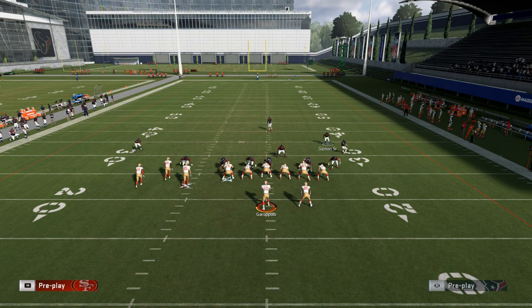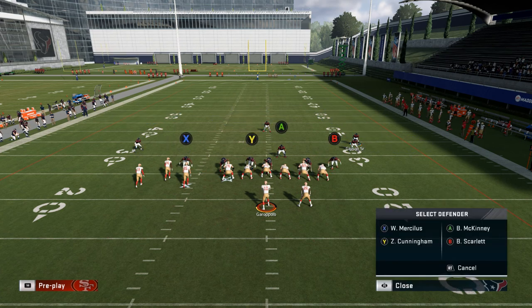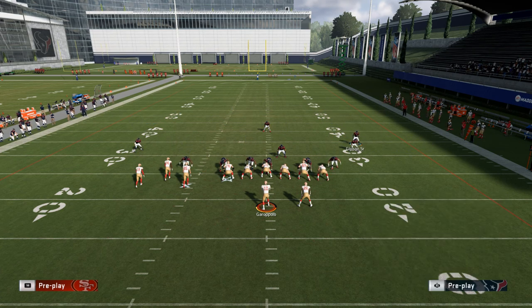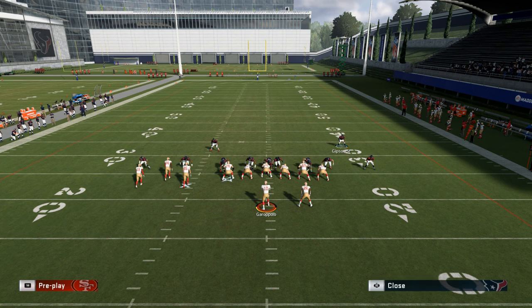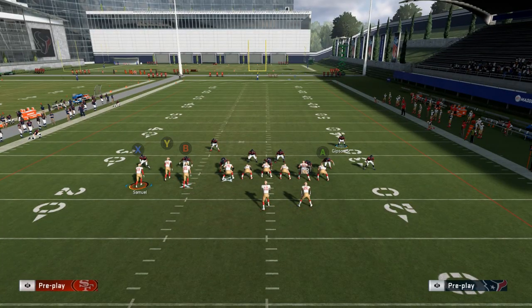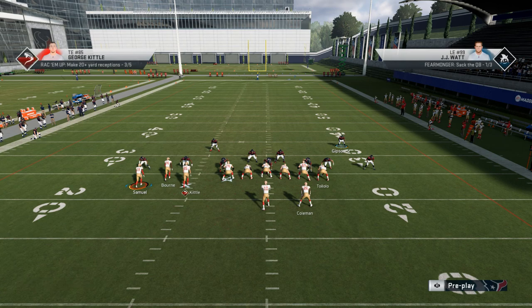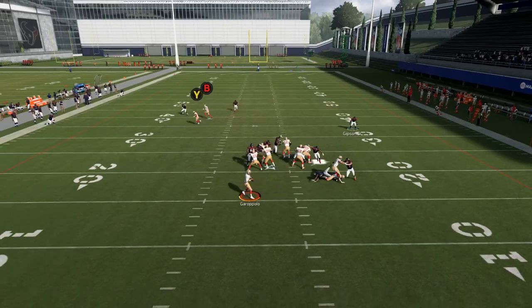Now we're moving to cover three. They want to disguise it as much as they can. He's going to try to blitz everybody again and use one of the three deep blues. You can do the same route as before — put a curl and a corner, motion block, and throw your curl or corner. I'm also going to show you the out route, which is really good as well.